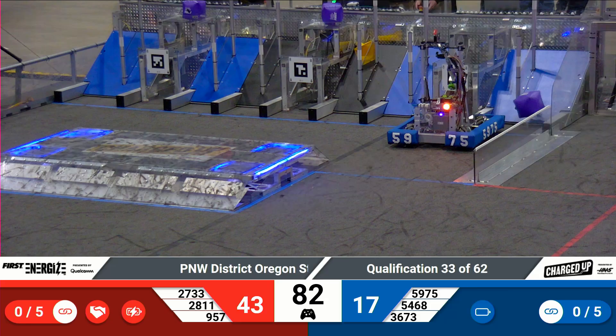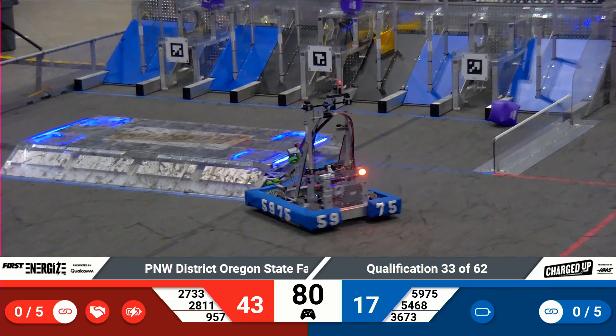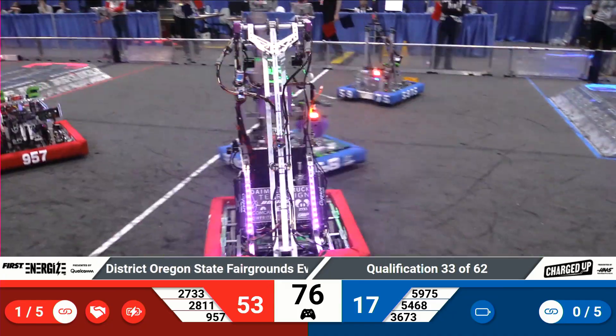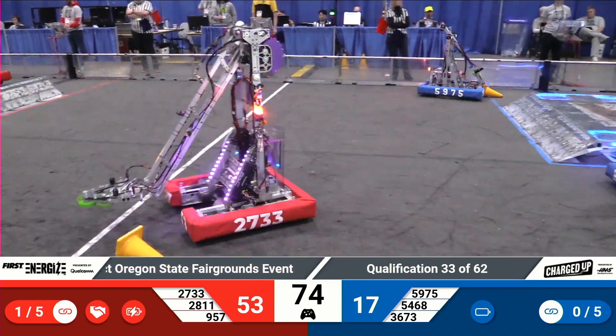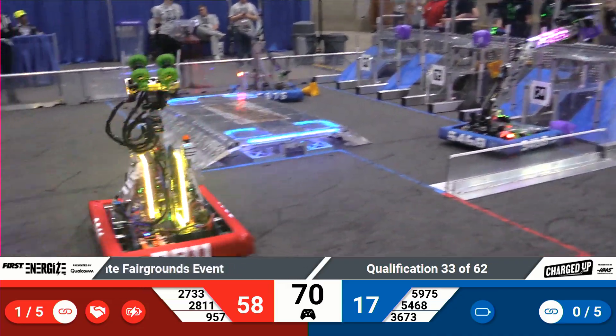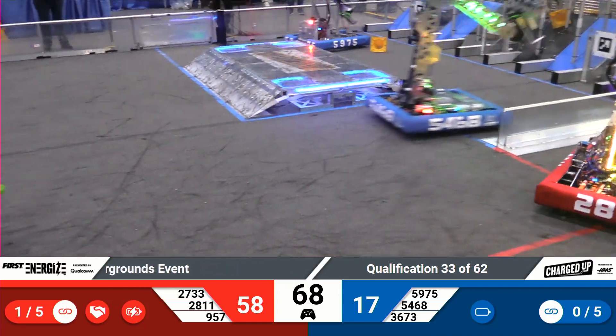Pig Mice 27-33 inching closer to that substation where they're hoping to grab a cone and head over to their grid. They are passed by 9-5-7, which knocks the cone out of their grasp. 9-5-7 going to try to grab a cone of their own.